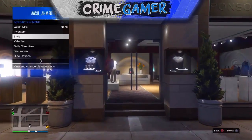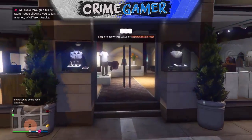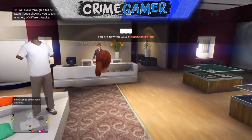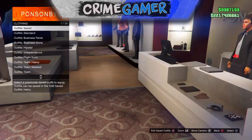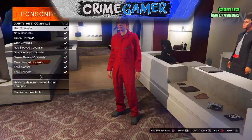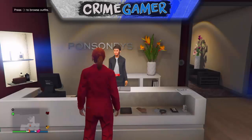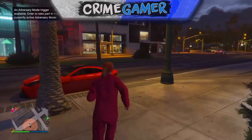First thing you want to do is load into a GTA 5 lobby and register as a CEO or a VIP — it does not matter. Then walk up to any clothes shop, go in, go up to the outfits, select the heist overalls, and select the red heist overall. Once you've selected the red heist overall, walk outside the clothes shop and get into your personal vehicle.